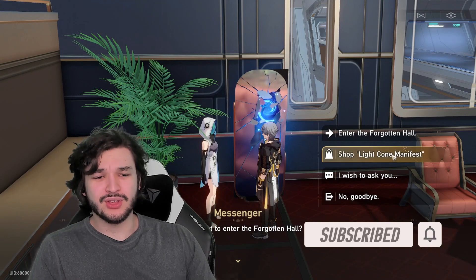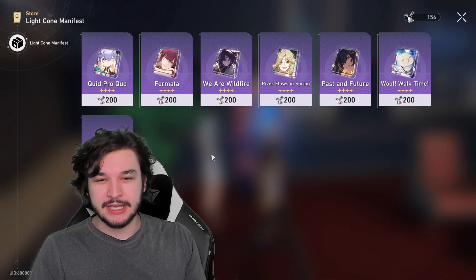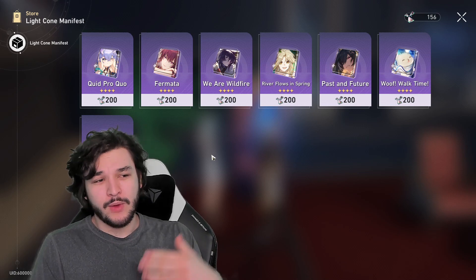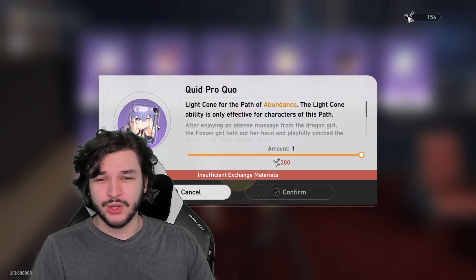Starting off with the light cone manifest, we have seven four-star light cones here. Keep in mind these are going to be general opinions about whether you should invest in them early on. Later in the game there may be more niche uses, and they may go up or down in value. Starting off with Quid Pro Quo, this is an abundance-type light cone.